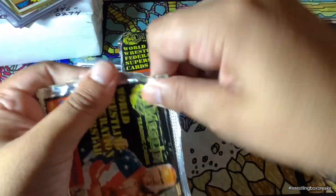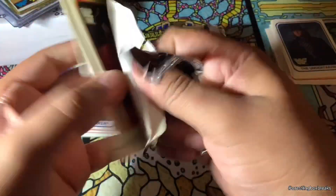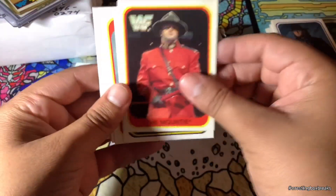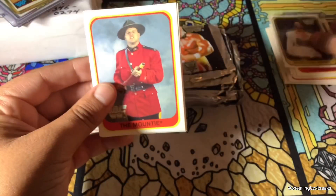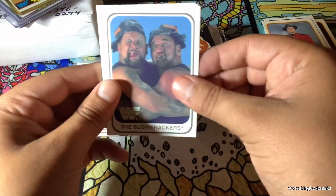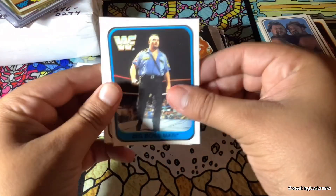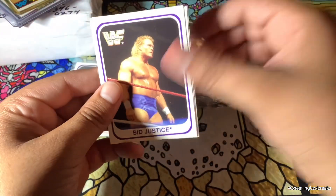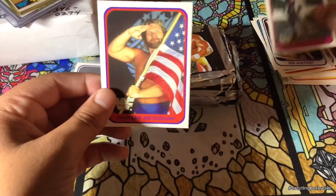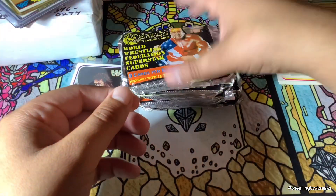I'm going to see if I can do something about that later. This pack feels really good. And we have the Mountie, Sensational Sherry, The Mountie, The Bushwackers, Big Boss, Sid Justice, Bret the Hitman Hart, and Hacksaw Jim Duggan. Nice little Hacksaw there.